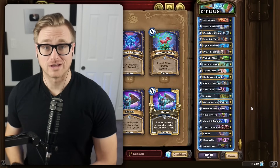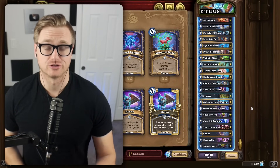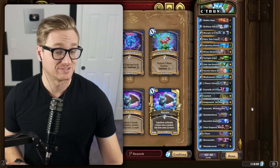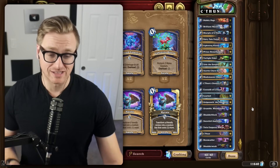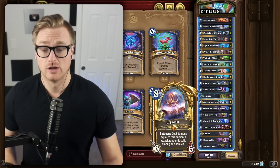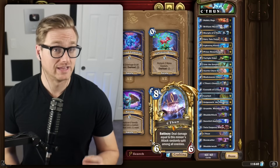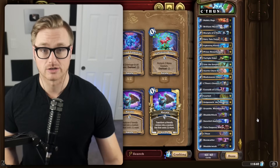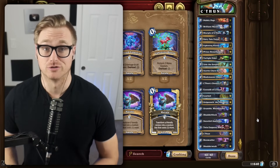Alright folks, the deck is Quest Shudderwock C'Thun Shaman. The goal of the deck is to buff our C'Thun as much as possible, slam it with a hero power to do a bunch of burst damage, and if that doesn't work, we can shuffle more in with Doomcaller and Shudderwock to get even more C'Thuns to eventually kill them.